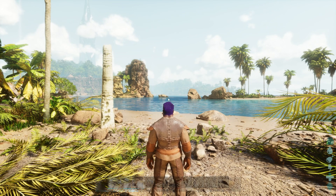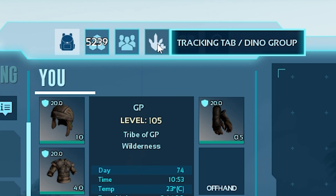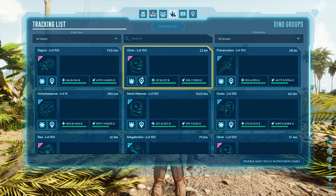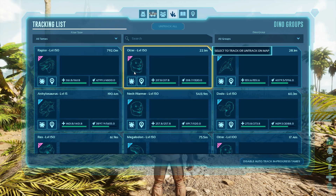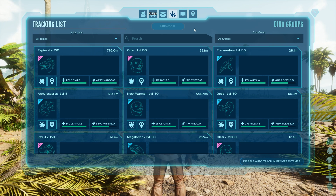If you open up the Survivor's Inventory, you'll find the fourth tab along the top is the tracking tab and dino group. Here you'll find all of your existing tames. If you remember from Ark Survival Evolved, this section only tracked wild dinos in the process of being tamed, but now it is used to track all of your creatures.